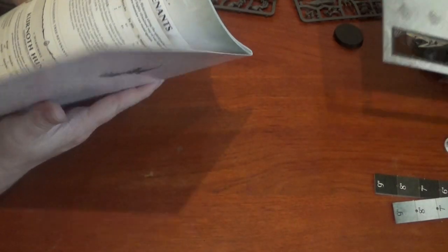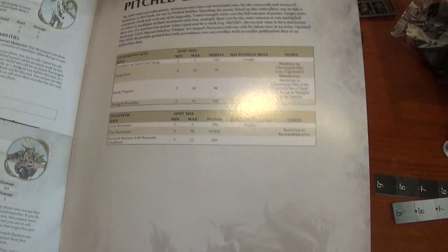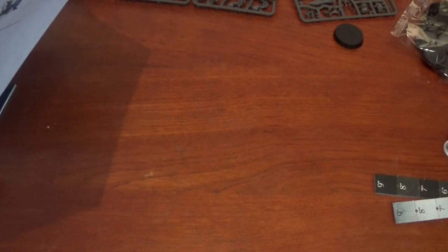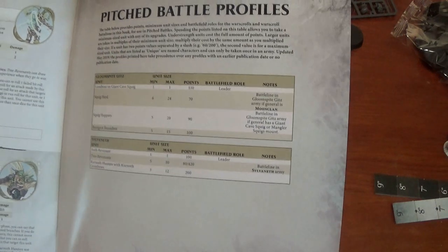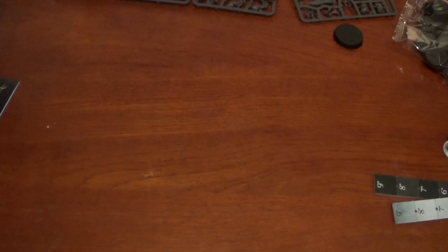And here are the rules for Loom Curse itself. In the back we've got the pitched battle profiles. The Kurnoth hunters with great bows are 200 points. The arch revenants are 100 points. The squig herds, squig hoppers — they're all exactly the same as before. I know that because I've been reading the Gloomspite Gitz book quite a lot recently.